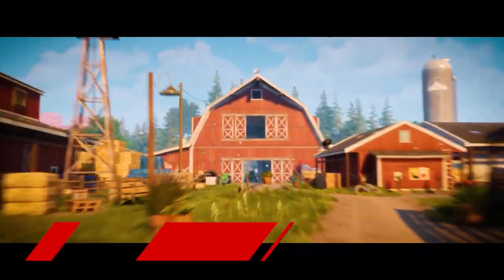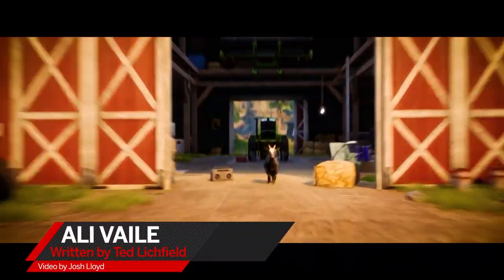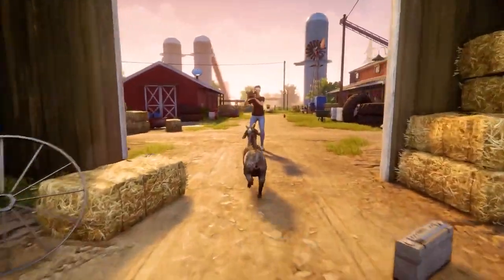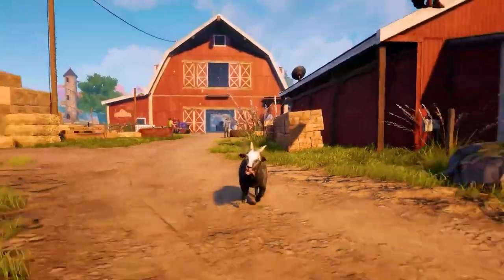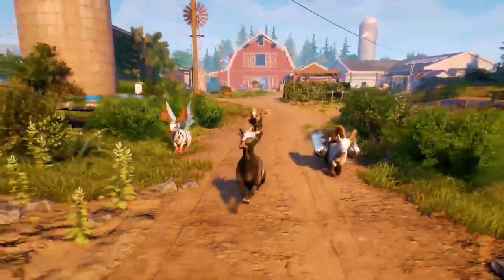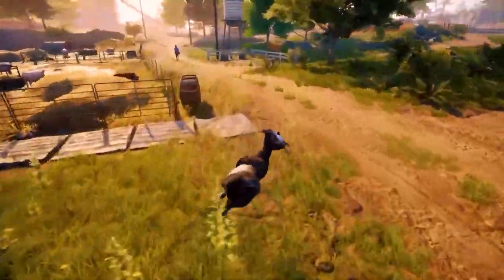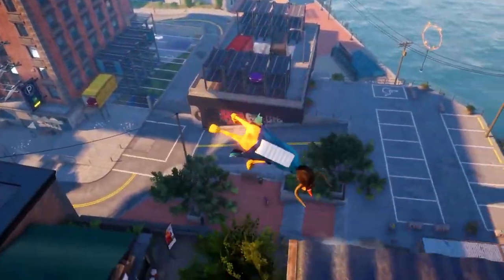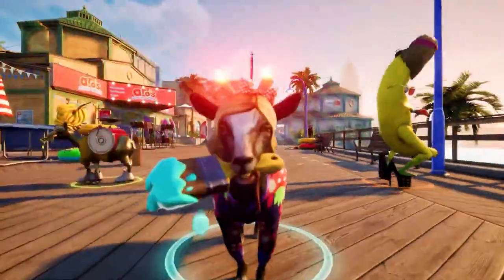Goat Simulator 3, the second game in the Goat Simulator series, was faced with an impossible task. How do you make a bigger and better sequel to one of the foundational joke physics games, a genre predicated on being goofy, kinda shitty, and cheap? Coffee Stain North's answer was to use Goat Simulator's foundation to make a collect-a-thon 3D platformer, à la Spyro or Mario 64.